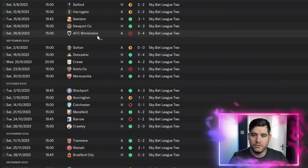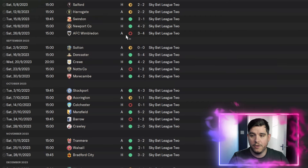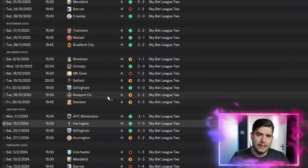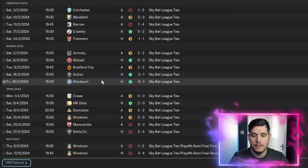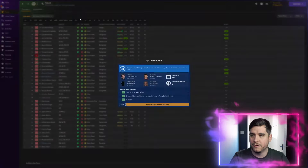Not a bad start — we lost only one of our first eight games. A 2-1 win to Swindon, 4-2 to Newport, and a 5-4 against Doncaster. Losses came against Wimbledon, Notts County, Colchester and Barrow to start, but some good performances including a 7-3 against Harrogate — we got them promoted straight away with this tactic in the first video. Cheltenham we beat 4-3, Crawley 5-2, Stockport 6-1, and Walsall got a 5-0 battering.